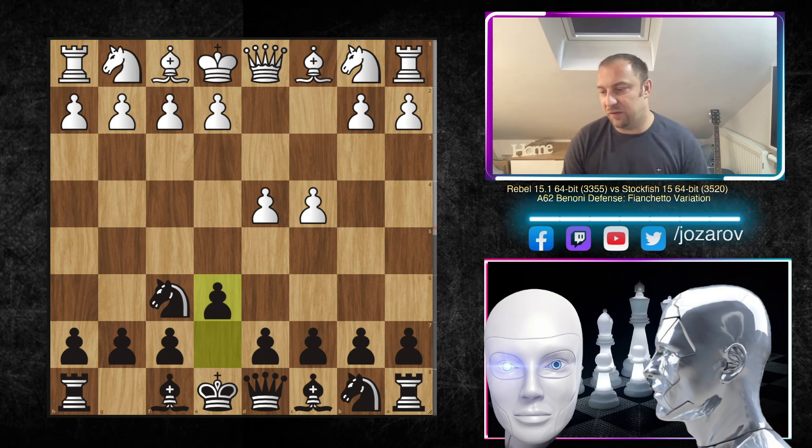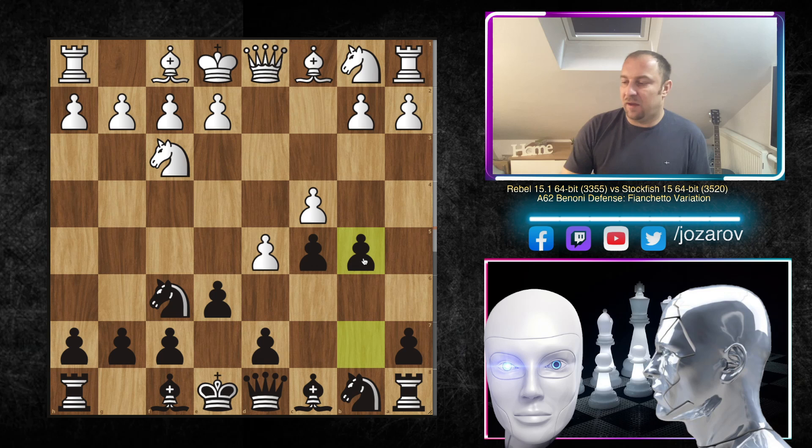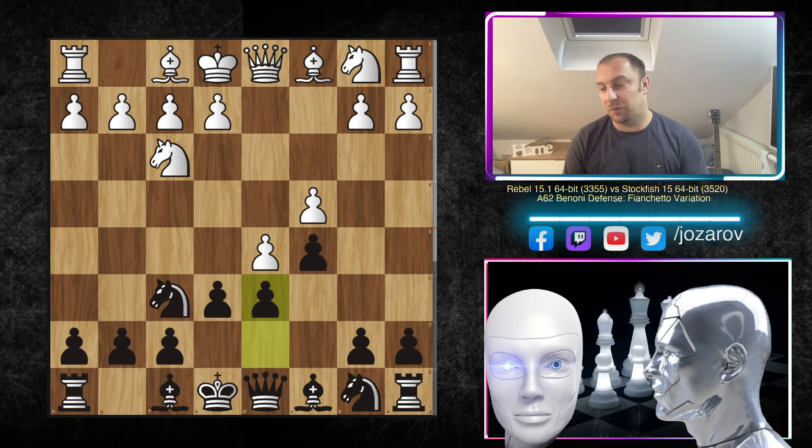After knight c3, the game started as the Blumenfeld Counter Gambit. The idea is after d5, you play b5, because if White takes, you lose your centralized pawn and Black should at least equalize. In the continuation after d5, we have the move d6, which creates the normal Benoni structure.